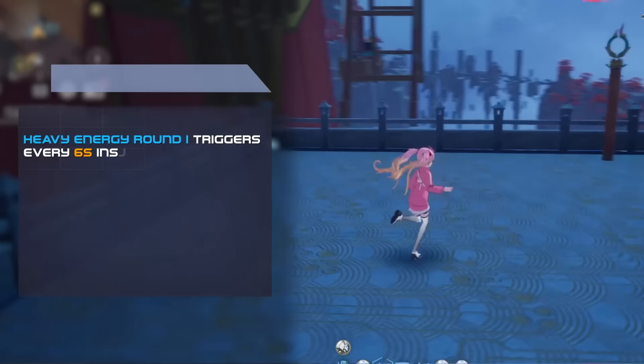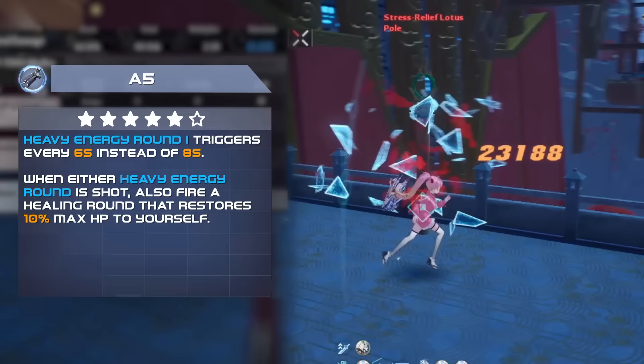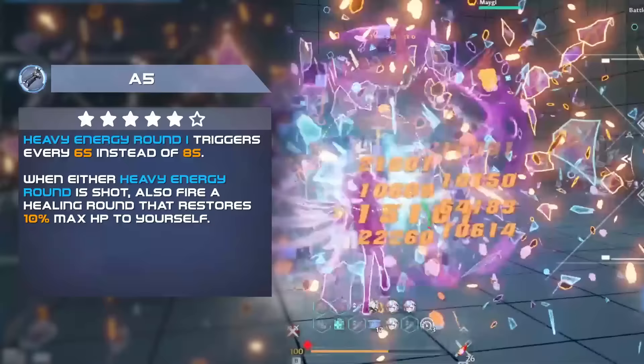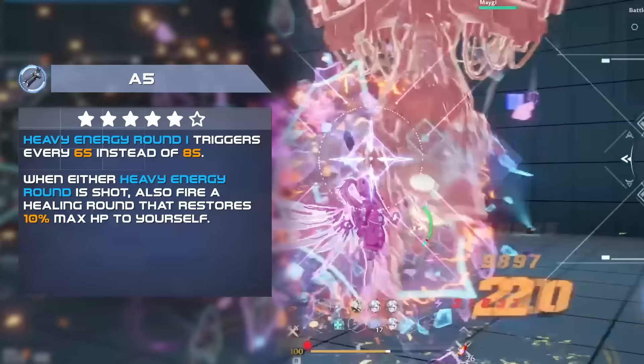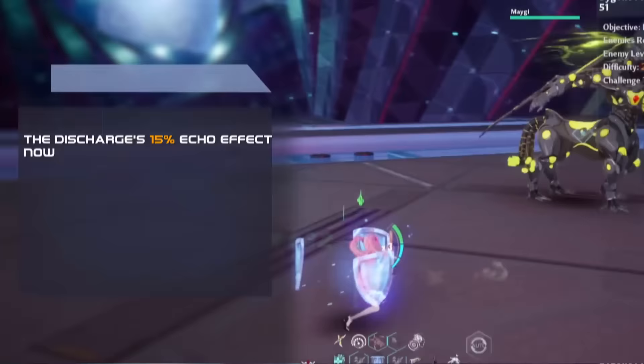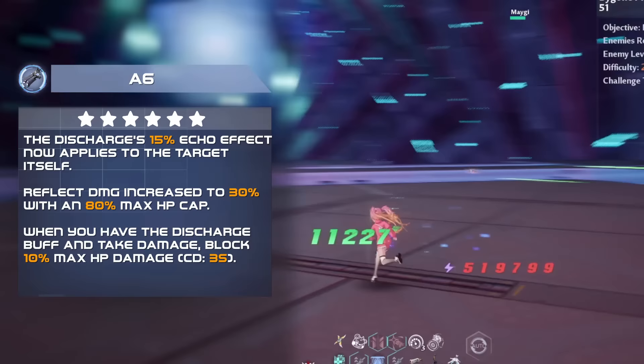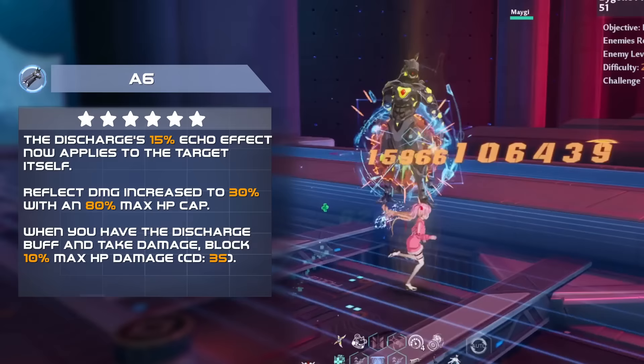Her A5 reduces the interval of her passive damage attack to 6 seconds, meaning it actually happens once per rotation. More importantly, every heavy energy round shot from either the passive or from her A1 now restores 10% HP, making it very useful for sustain, though this doesn't add anything for DPS. Her A6 allows the mirror's 15% damage echo effect to affect the target itself, making it extremely powerful. It also increases the reflection numbers, though this doesn't do much. However, it'll add additional block damage based on a percent of your max health, which helps survivability.